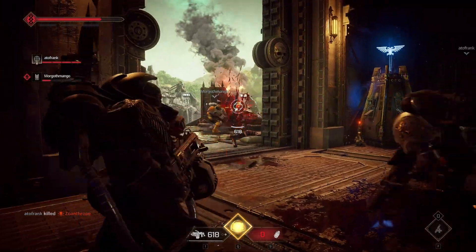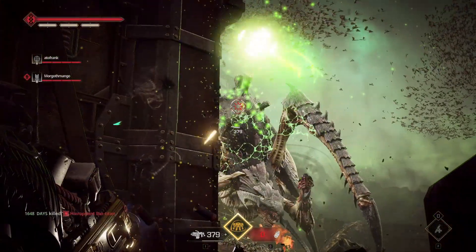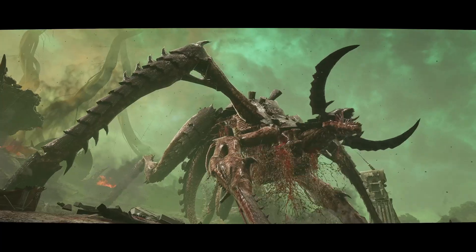Once they've gone away, put your heavy bolter back on and keep getting rounds down at the boss. Eventually, after a while, he will die. As I said, it works on all difficulties including Lethal. It shaves out having to do that boss properly, so I'd recommend doing this on Lethal. It does take a little bit of time.